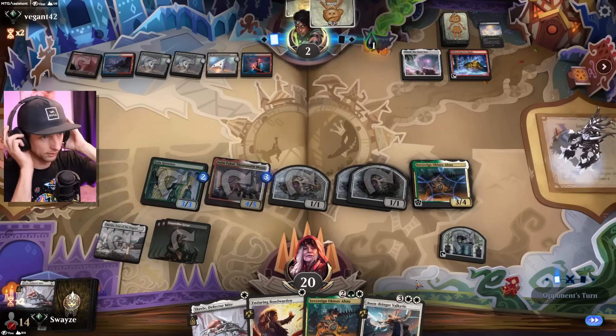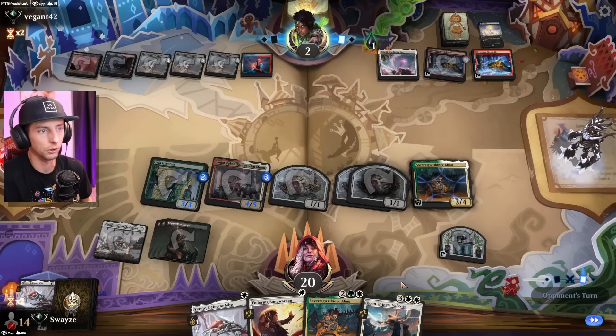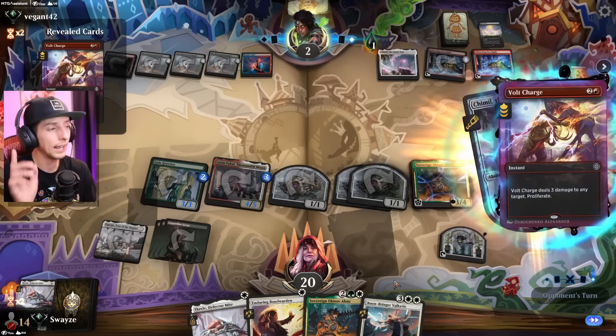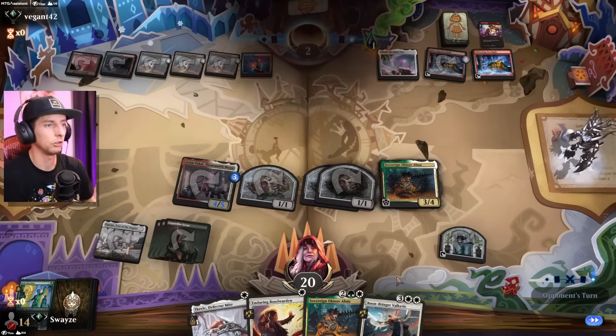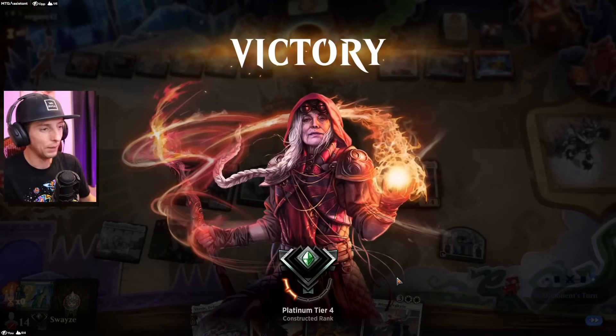I'm assuming they thought the tokens were going to go with the Blast Zone, but tokens are actually counted as zero, which gets around Blast Zone very nicely. There's a kill spell we wouldn't have been able to avoid anyway since we would have lost the Might in the Blast Zone. But there's the scoop — the opponent didn't want to see the next attack. We were going to double the power on the Anym too. Good first game even though we got a little mana screwed.